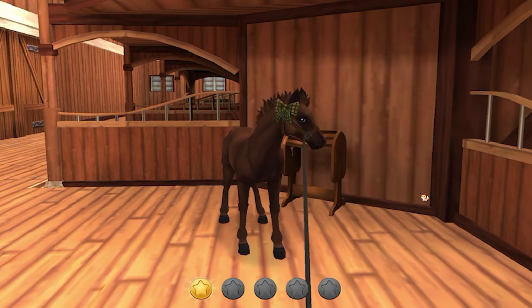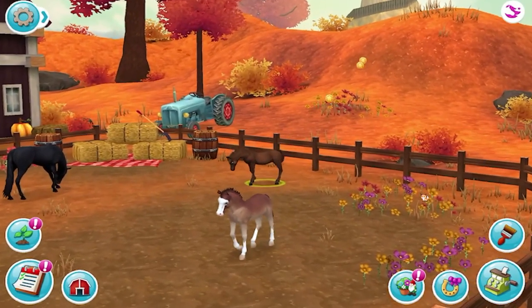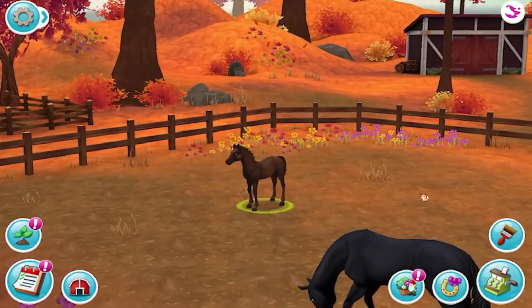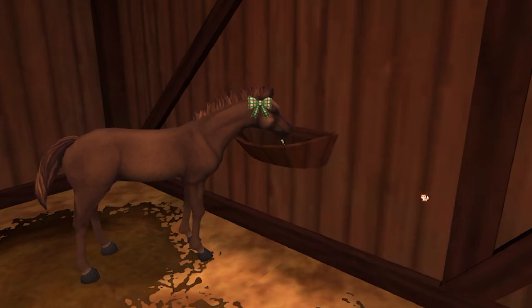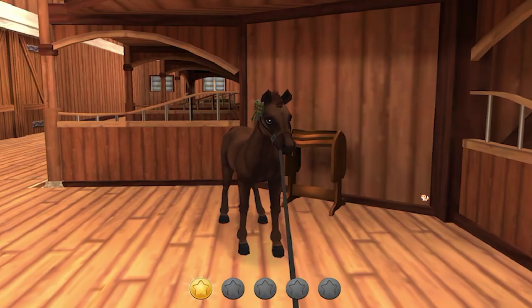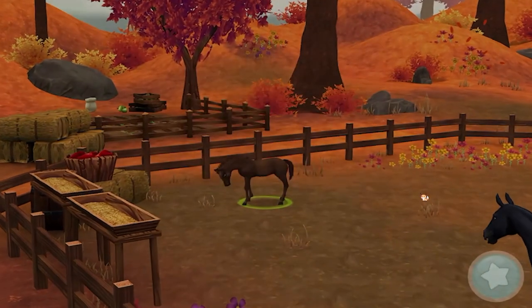There she is with her little bow on her. Should we do some halter training? Might as well. Good job! Let's practice putting on a little saddle pad. She leveled up already! Let's give her some more food for her growing little body. She's going to turn into a big, beautiful, strong horse when she grows up. A little bit more halter training. Let's pick her feet and get those pebbles out.